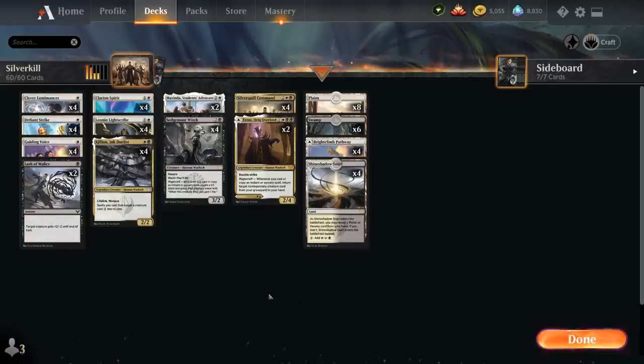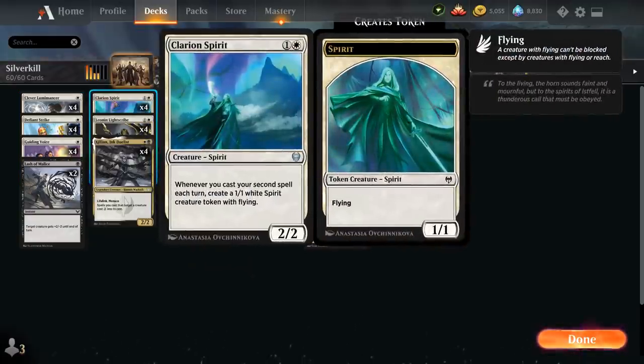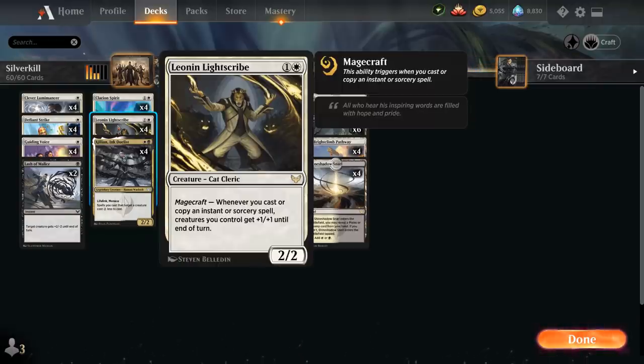Taking a look at the rest of our deck, we've got plenty of Magecraft creatures from Strixhaven. At 1 mana we've got 4 copies of Clever Lumimancer, with Magecraft saying whenever we cast or copy an instant or sorcery spell, the Lumimancer gets +2/+2 until end of turn. Then at 2 mana we've got Clarion Spirit as a 2/2 spirit — whenever we cast our second spell each turn we get to make a 1/1 flying spirit token, synergizing with our low curve and cantrip effects. Leonin Light Scribe is individually powerful and has Magecraft giving all our creatures +1/+1 until end of turn.